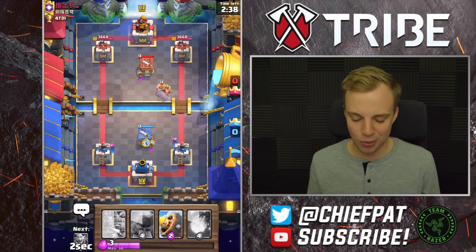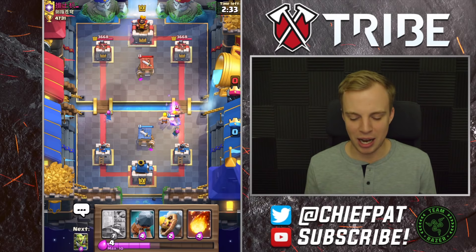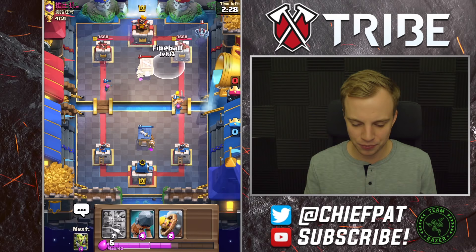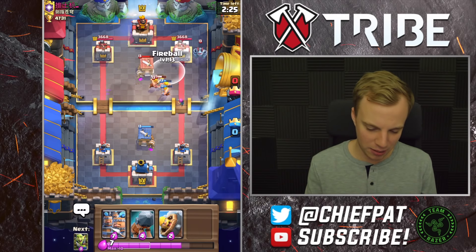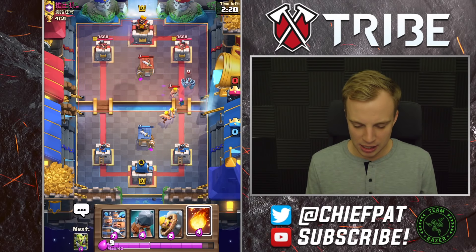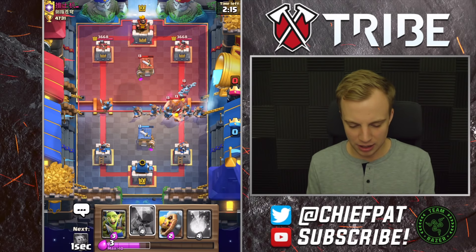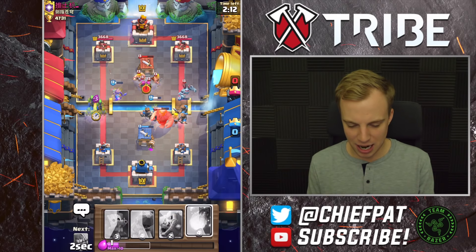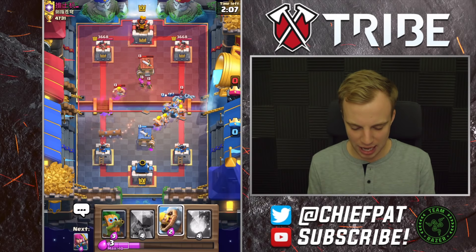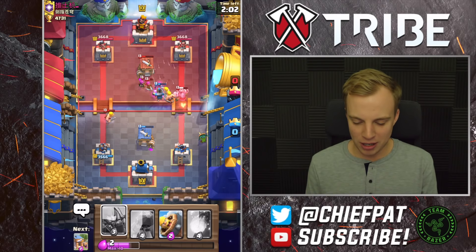Looks like we've got a Barbarian Hut on Barbarian Hut matchup — I'm sure that's what you wanted when you logged into YouTube today. Barbarians are going to win with the Archer having their back, plus the Arena Tower. I'm going to let this Mega Minion fly on in and see if we can angle a Fireball. He's going to play his Giant, which is an easy Royal Recruit for me. The only issue is this Mega Minion over the top putting in work — we really don't have a great way to deal with it.